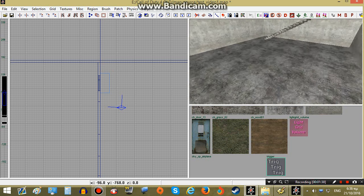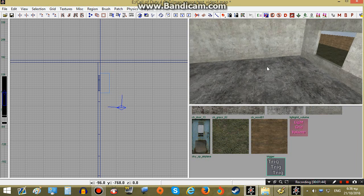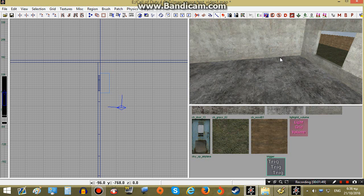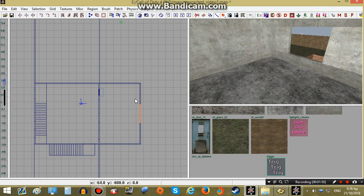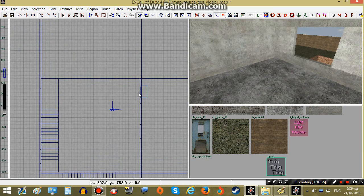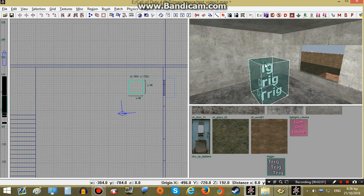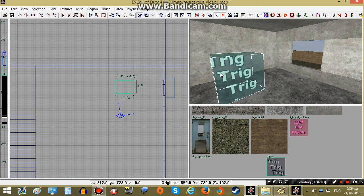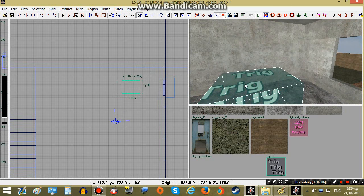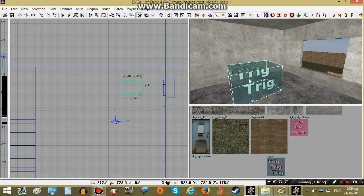After this the player will have to go upstairs. We will put some tables over here and some kind of documents on a table. The next objective of the player will be to retrieve the documents. Same way as the door, we will create a trigger_use_touch and put it over here, and then once the player reaches the trigger a hint message will be displayed instructing the player to press the use key in order to take the documents.